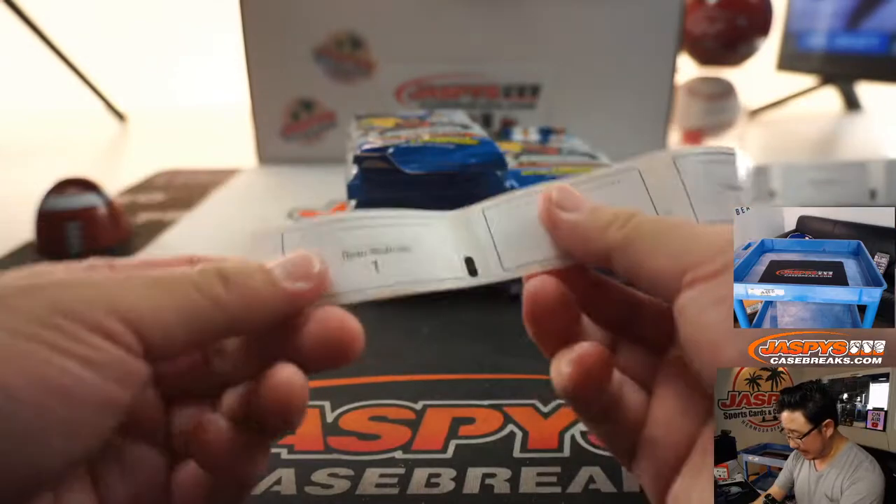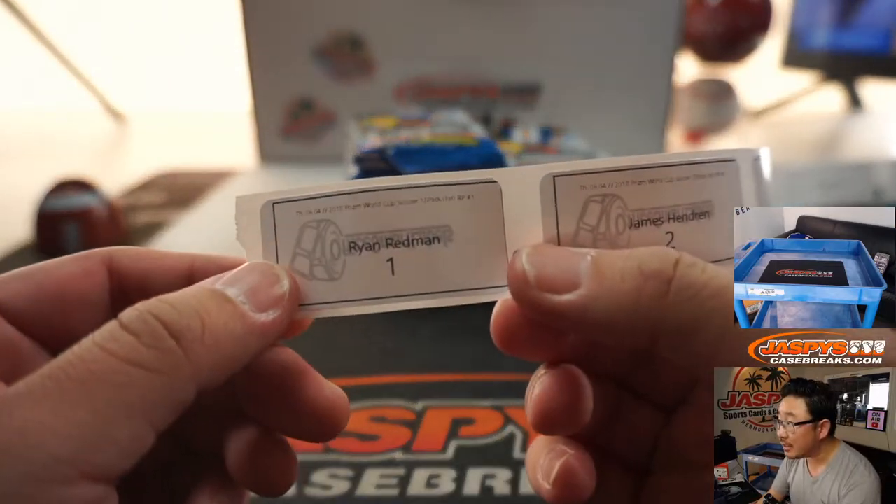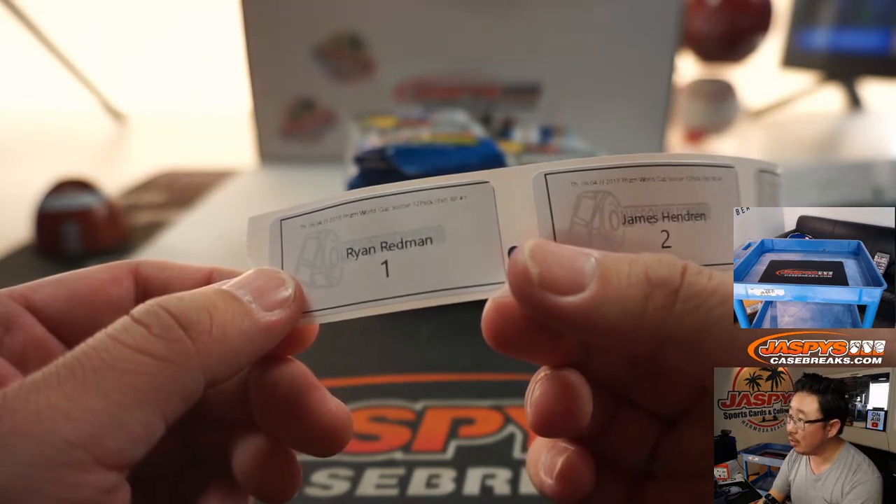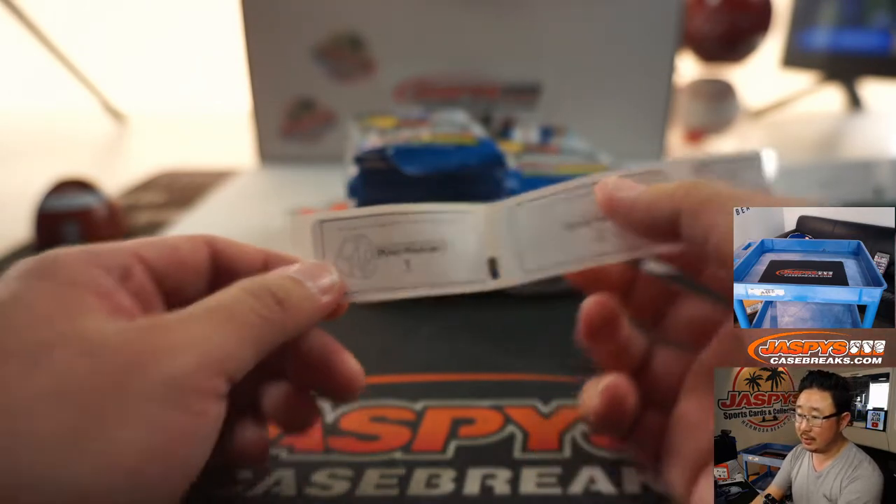Alright, welcome back everybody. So I got all the labels printed out. It's kind of hard to see right there, but you can see 2018 Prism World Cup Soccer, 12 pack fat packs, RP number 1 — random pack number 1 — right there.